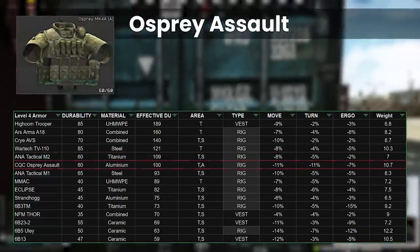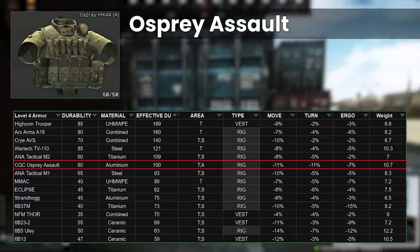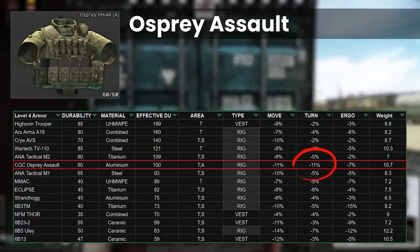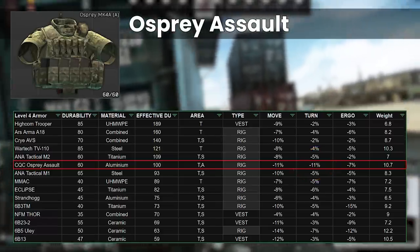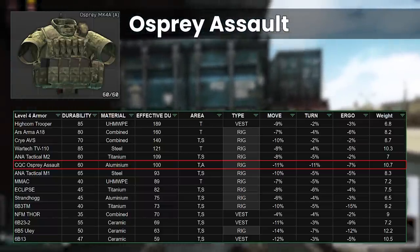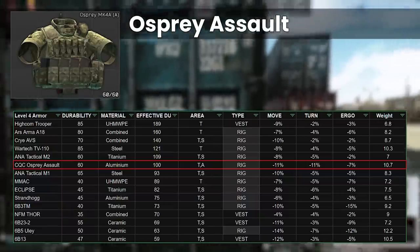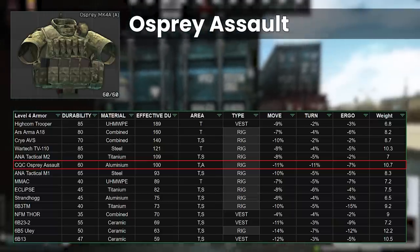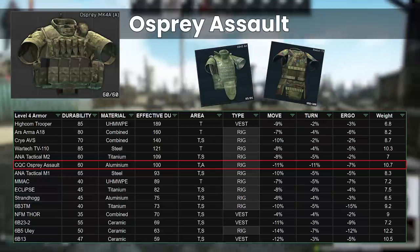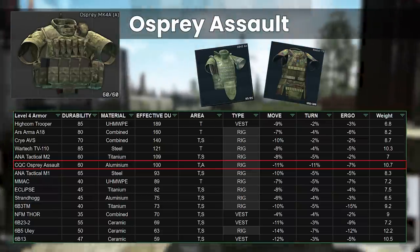Next up is the Osprey Assault. With middling durability, everything else about this armour is bad, and I really don't like it. It has the worst stats that we've seen so far — I personally hate low turn rate armours because they mess with my muscle memory. It's really heavy too at 10.7kg, and it has weird hitbox protection with thorax and arms but no stomach. It doesn't have enough durability to tank a ton of hits, meaning it will frequently leave your thorax exposed as the armour gets damaged through arm shots.